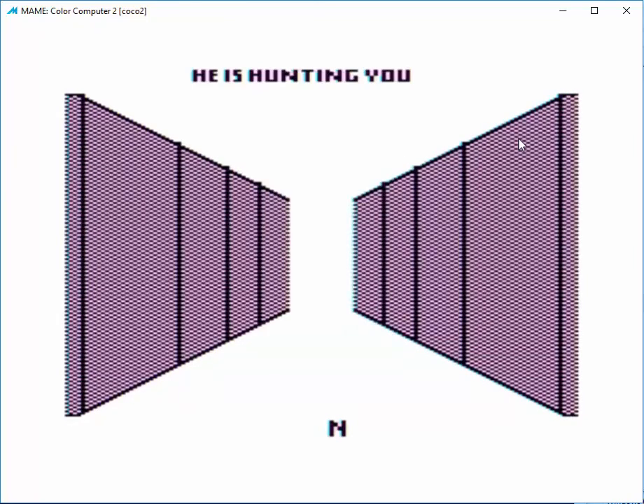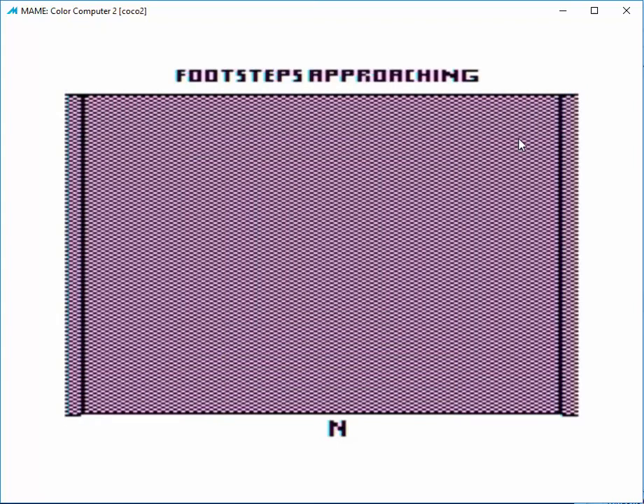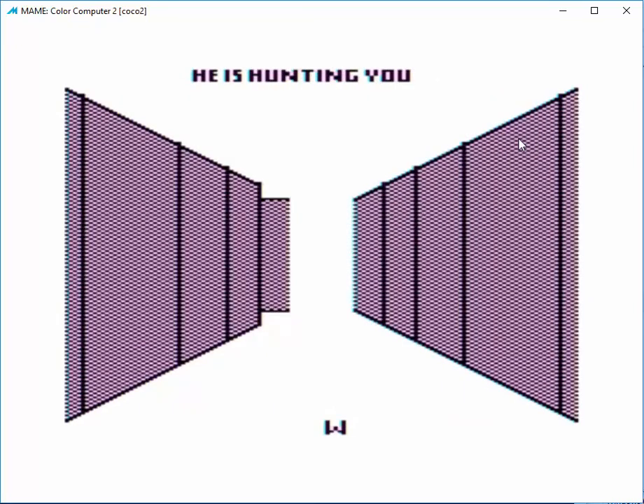But it's all there, it's all come together, and it should be pretty easy to get on a cartridge here pretty soon. That message at the top — 'he's hunting you,' 'he lies in wait,' 'he's beside you' — gives you indications of how far the monster is away from you.